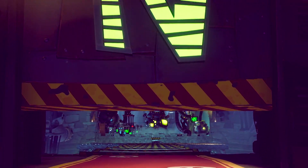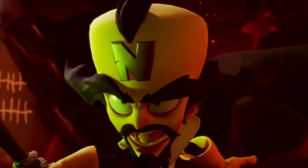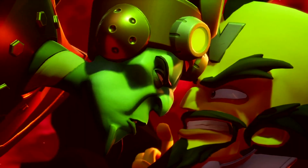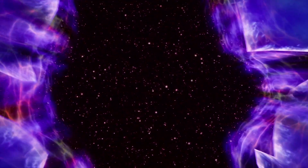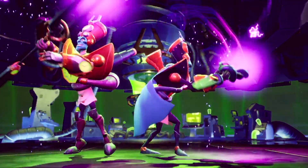Picking up where Crash Bandicoot Warped left off, in Crash Bandicoot 4 It's About Time, we find the evil masterminds Neo Cortex and Dr. Entropy escaping a once thought inescapable interdimensional prison, leaving giant holes in the universe. What follows is a mind-bending adventure for Crash and his marsupial pals.